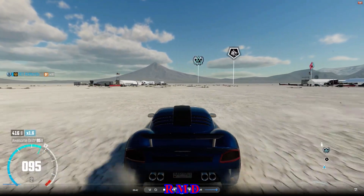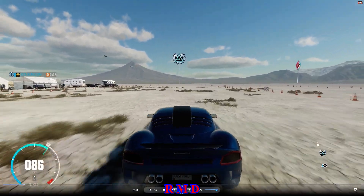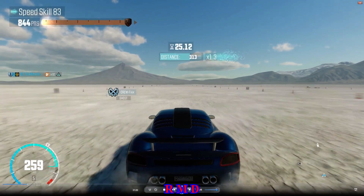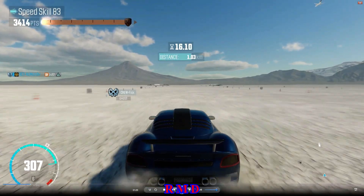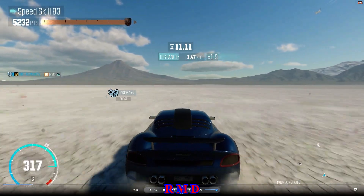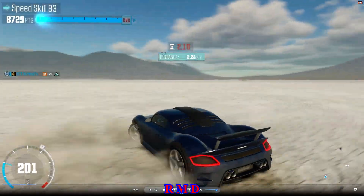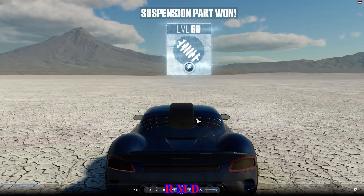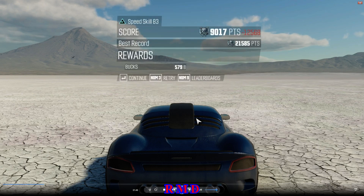So symbolic for two reasons. Reason number one, let's do this speed skill test and have a look what happens. There we go, that is finished. And what do we get? First, a performance part — a suspension part of all parts — level 60, and it puts this car at 1497. Nothing special about it for some, but for me it's kind of special, because this just made me a member of the 1497 club.